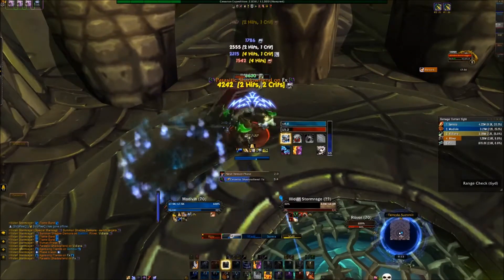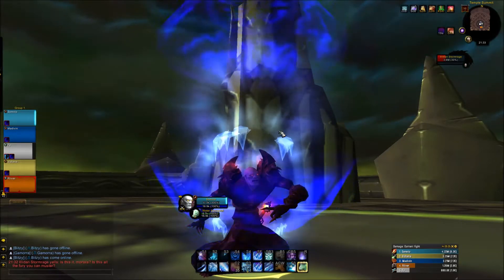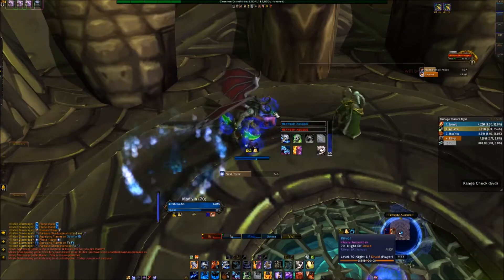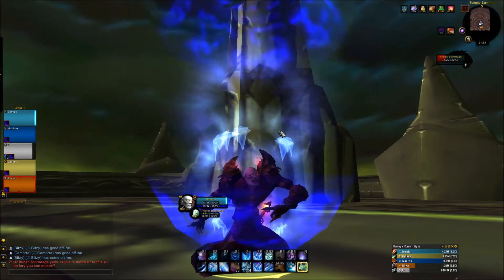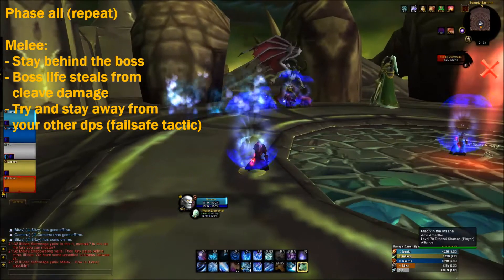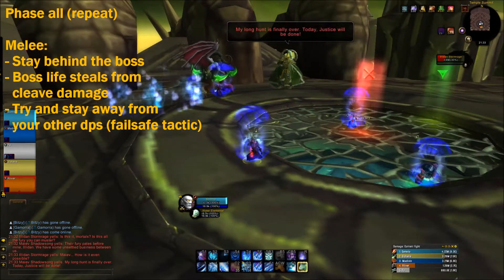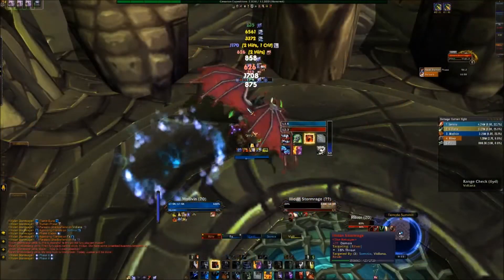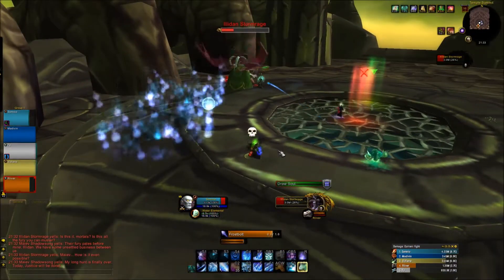The transition happens at 3%. Maeve is going to spawn and everyone gets stunned for about 30 seconds while she does some RP. After that, it's basically phase three again except Maeve helps by doing a little damage and placing traps in random places that you can kite Illidan into, which makes him take double damage. As a melee, find spots where you're not directly in front of the boss since he cleaves, and don't stay too close to other DPS in case someone gets Parasites and forgets to move away. Also note that the cleave lifesteals and heals the boss, so always avoid it even if you can survive the damage — you don't want to extend the fight.